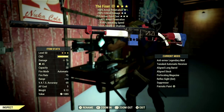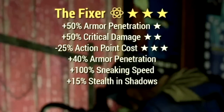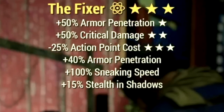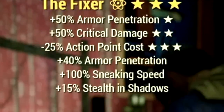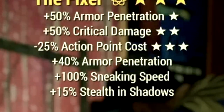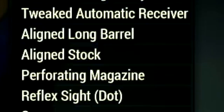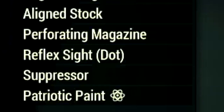And finally, we have my 3-star legendary The Fixer, with the main legendary effect being the anti-armor effect — a plus 50% armor penetration, plus 50% to critical damage, and negative 25% to action points cost. The Fixer also has unique effects: a plus 40% to armor penetration, a plus 100% to sneaking speed, and a plus 15% to stealth in shadows. Over the mods, we're using the tweaked automatic receiver, aligned long barrel, aligned stock, perforating magazine, reflex sight dot, and the suppressor.